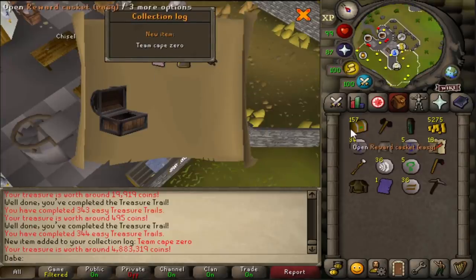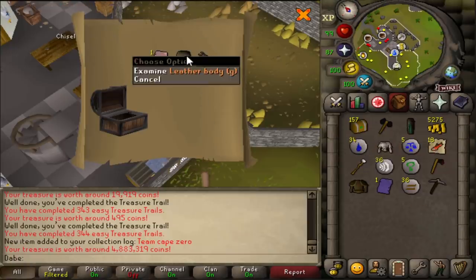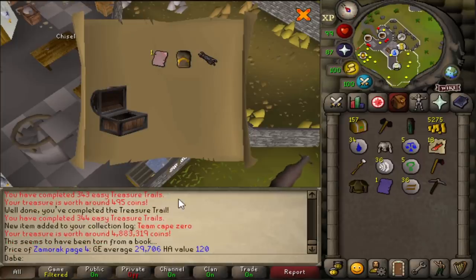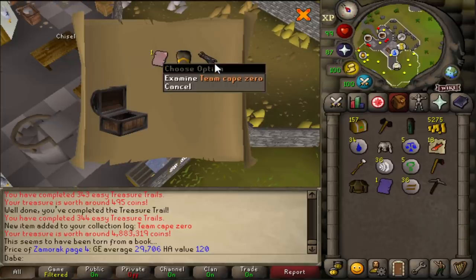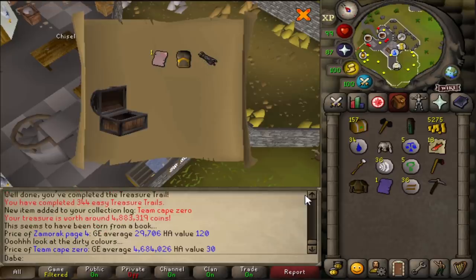There it is — we finally, well I shouldn't say finally, I don't think we're even at the rate. This is an amazing easy clue — a Zami Page, which is probably worth pretty much nothing. Those used to be like a mil each. Leather Body G, which we discovered earlier is worth something. And a Team Cape Zero — that is 4.7 mil. That is gorgeous. There's just absolutely no way we have lost money doing this.